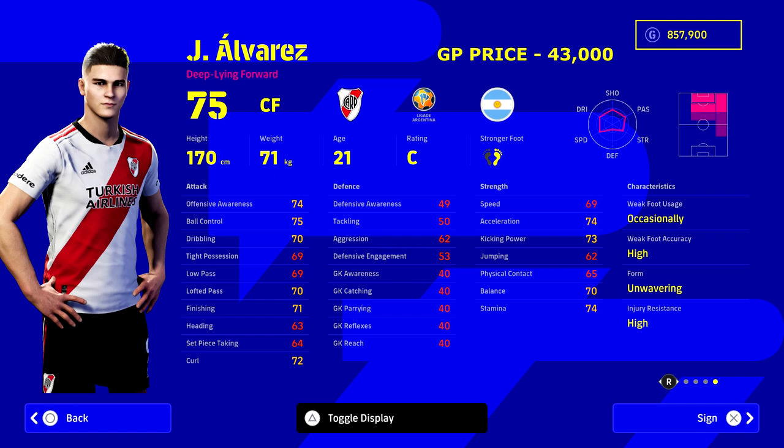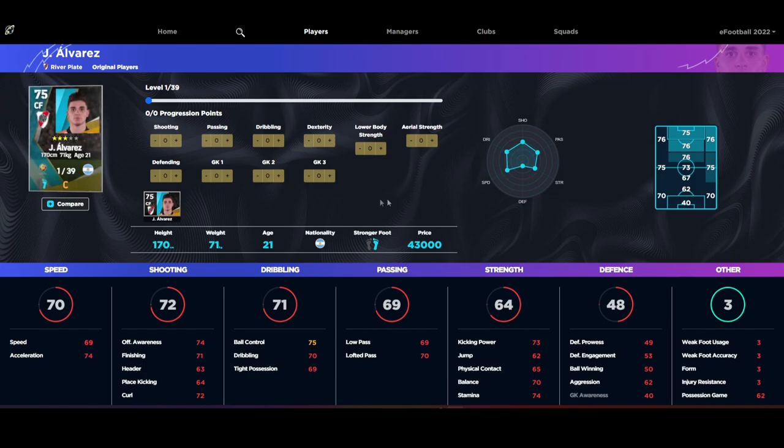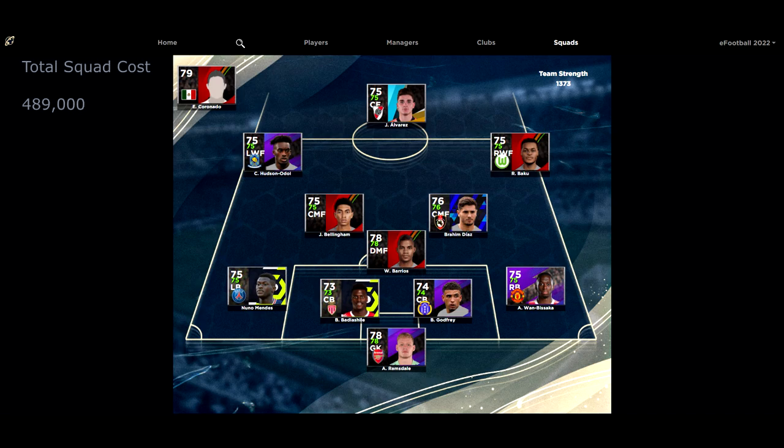Next up is Julian Alvarez at striker — on loan at River Plate from City. His stats don't tell the whole story: 69 speed, but he's a traditional old-school scorer who can finish from anywhere and plays way above his stats. He's one of those special PES players that has carried through. His final stats won't blow you away, but keep some progression points for whichever team play style you choose. I'd go possession game here — a possession-based 4-3-3 with manual quick counters. The final squad comes in at 480,000 GP with 11,000 under budget.